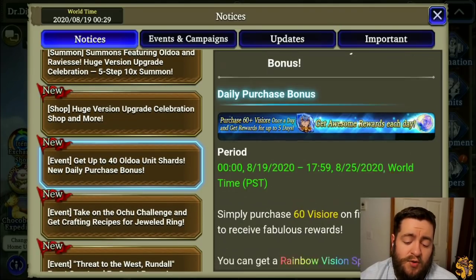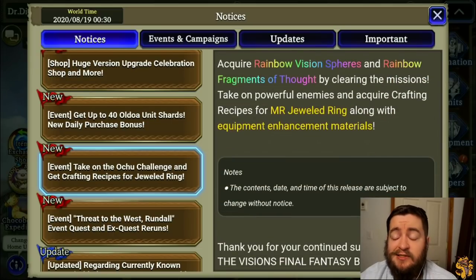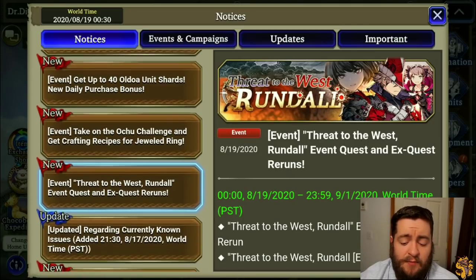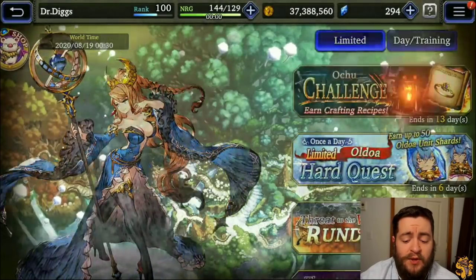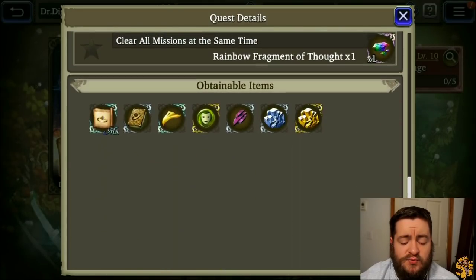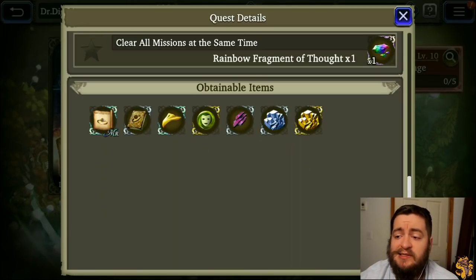Purchase bonus this week is going to be Oldoa shards. Now the Ochu challenge — I actually think it's not going to be worth farming this week. Basically all you can get from it are zoo beaks and blissful hearts. Most people are going to be farming the Rundahl event. On the Ochu you're mostly getting jeweled rings, zoo beaks, and blissful hearts — not much there, and you're not really going to need those accessory books.